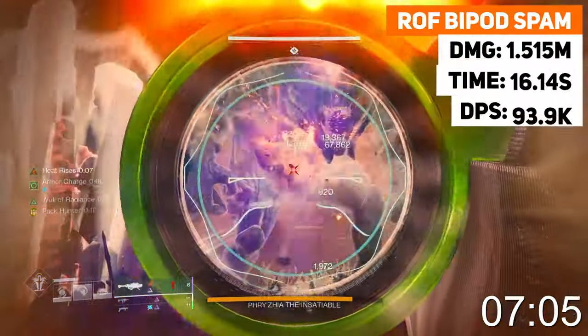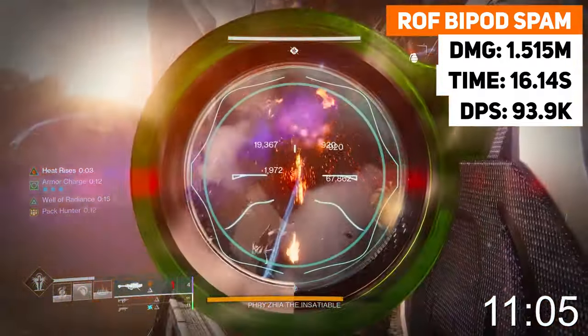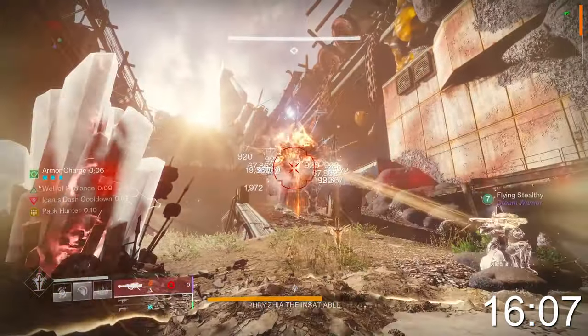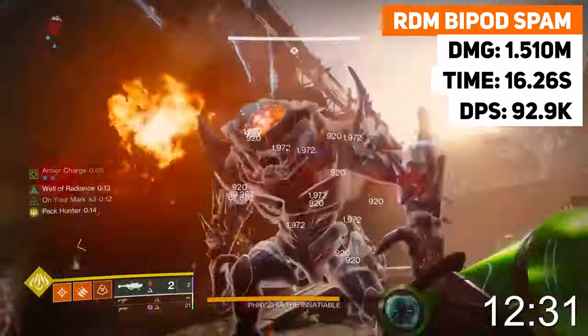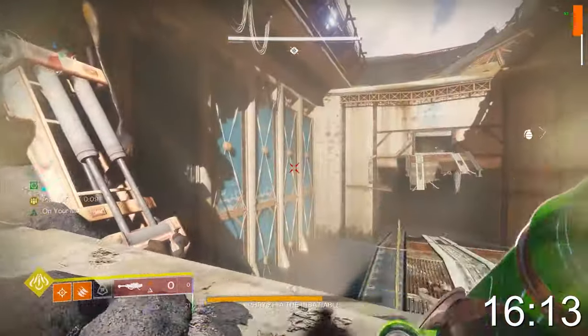With rain of fires on and heat rises for the double dashes, this took 16.14 seconds. We dealt 1.515 million damage, which is 93.9 thousand DPS. And then lastly with RDMs, this was done in 16.26 seconds, a total damage of 1.51 million, which is a value of 92.9 thousand damage per second.